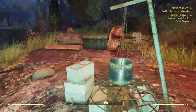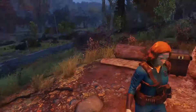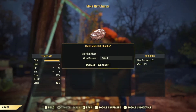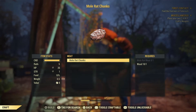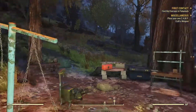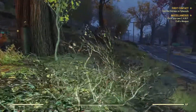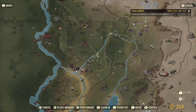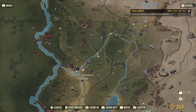Before we leave the Overseer's Camp, we're going to cook that mole rat meat we found on the table over there. We can't eat raw food because that gives you a lot of rads and the possibility of disease. So we have to cook everything that we eat and drink. We've got armor and a weapon — next, food and water.